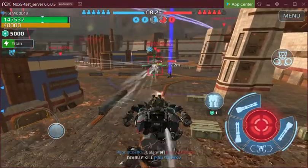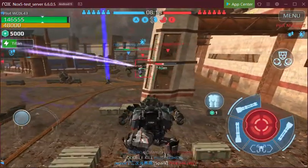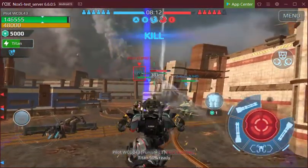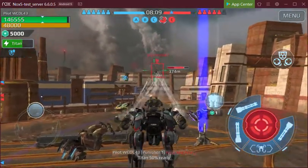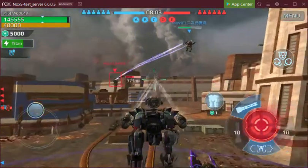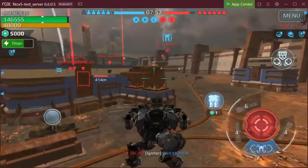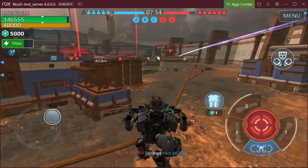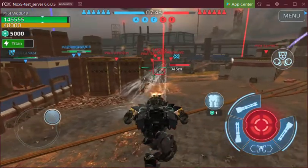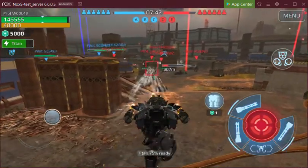Back there was the Spectre — nothing particularly new there. Nothing particularly new other than the overdrive unit, which is a passive module on this Fenrir with Avenger and Punisher Twin. Nice textures and paint here on the map.